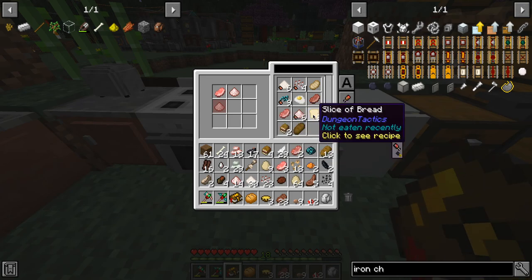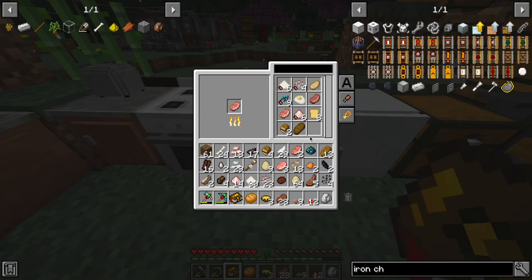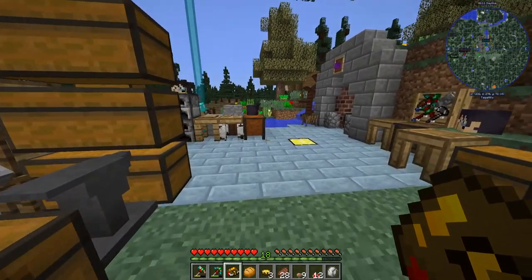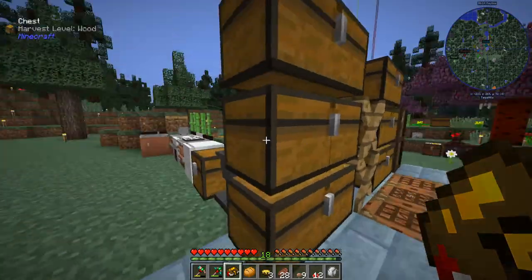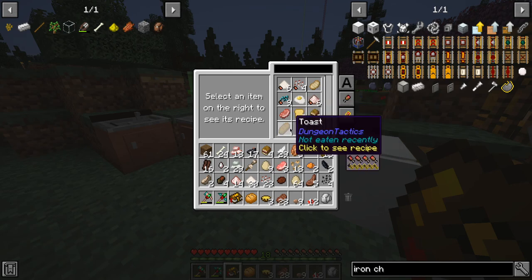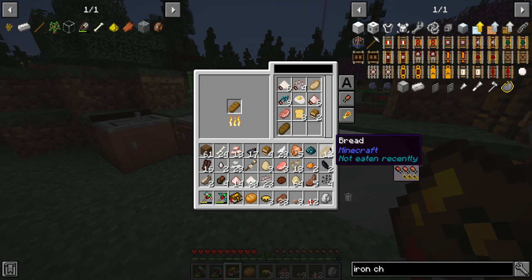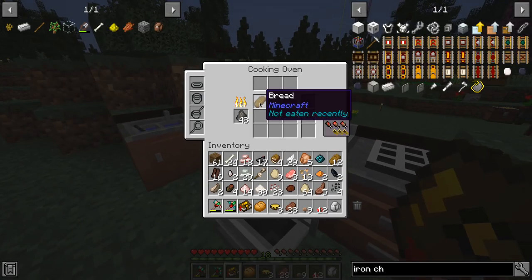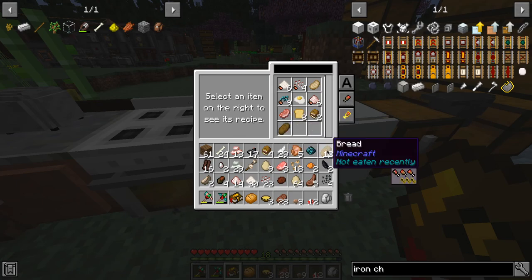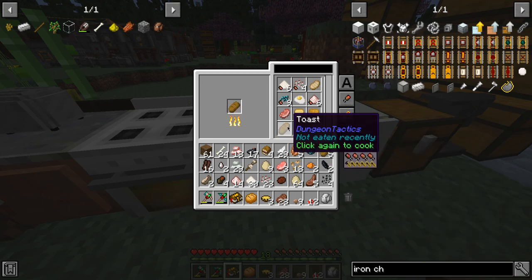Let's make one more. Ham steak — it's because I just need to cook the salted raw pork. Let's try the cooked chicken as well — no. Toast! It automatically puts it in there — that's so cool. Our bread only gives us a little, but look at toast — toast is so much more. Let's throw those all in there.